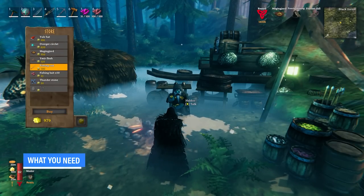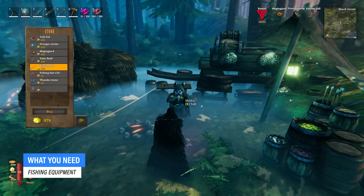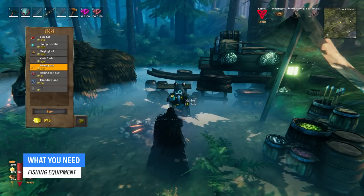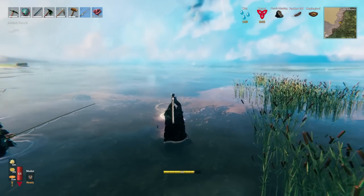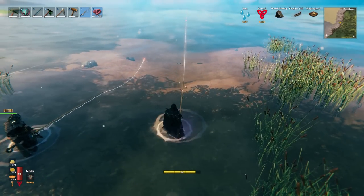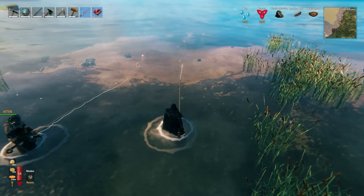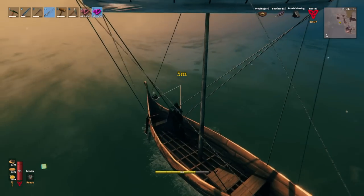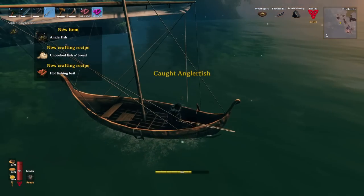First off, we're gonna need a fishing rod and some bait so we can start fishing, and these can be purchased from Haldor the trader in the Black Forest. Once you've located him, your fishing adventure begins. Haldor only sells basic fishing bait though, which can be used in the meadows — an introduction to fishing basically.